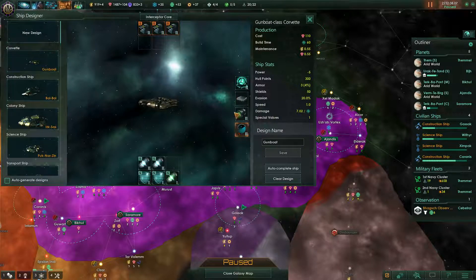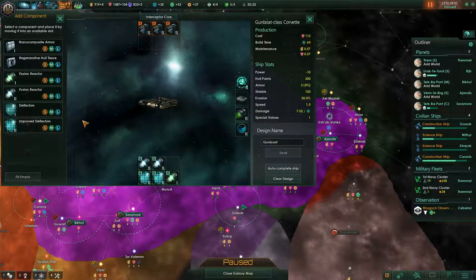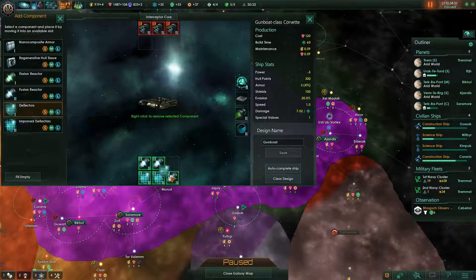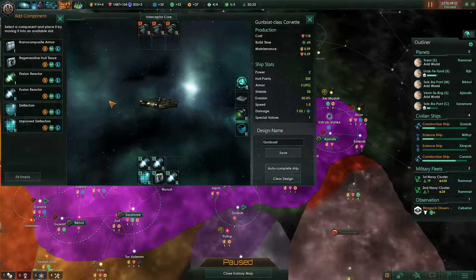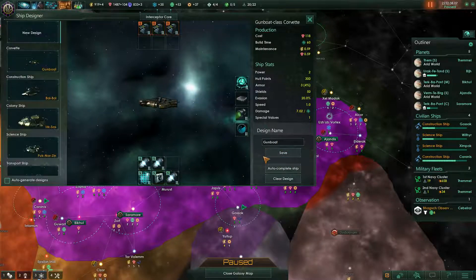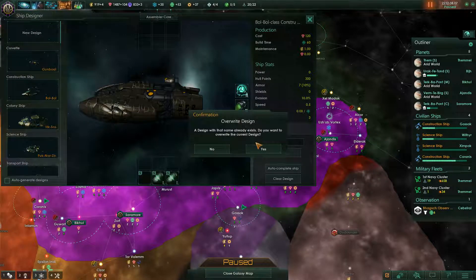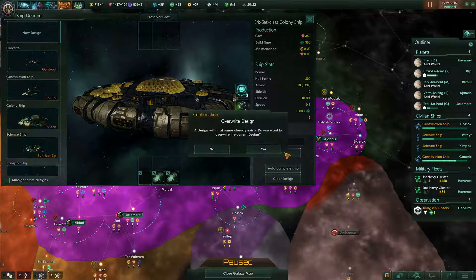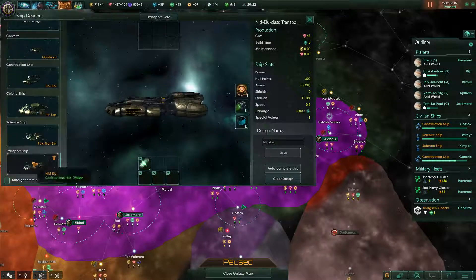We also have level 2 deflectors now, but that's not enough power. Going down to level 1 is also not enough — I need some actual armor. Let's give them regenerative armor — probably the only way to do it with these guys. And we did not get upgrades to those yet. Better instruction ship, better colony ship, better science ship, and a better transport ship.